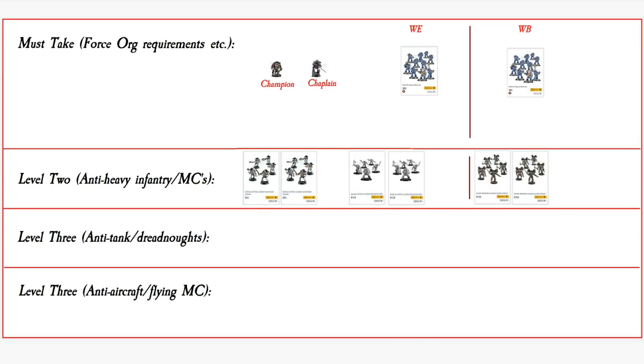One or two squads — tough call, let's go with one for now, because I'm making this a very mirror-match style force which is not a common thing you'd see. We want to put them in a Land Raider with an assault ramp so they can charge straight out of that bad boy. That's going to use up the first of our heavy support slots right there.